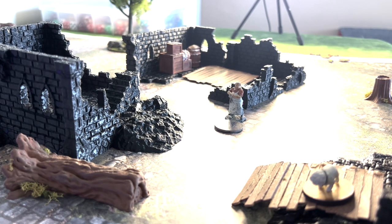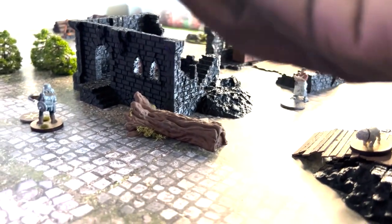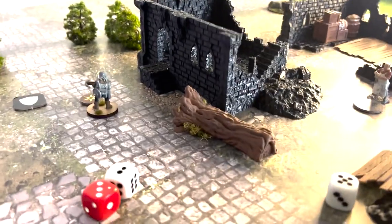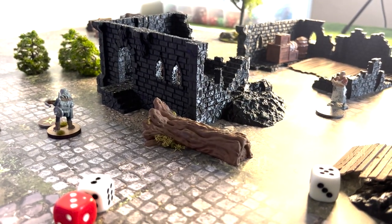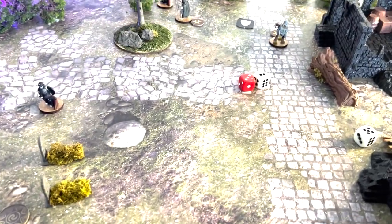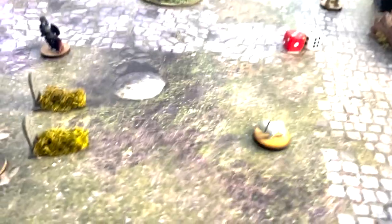Pup needs a four based on his quality. Rolling three dice since he is the last one in the militia to activate — Pup rolls only one success, so the turn was going over anyway. Pup activates to at least chase down the skeleton warrior heading for that objective. Now we flick this over to the skeleton attackers, as not everyone in this warband is a skeleton.